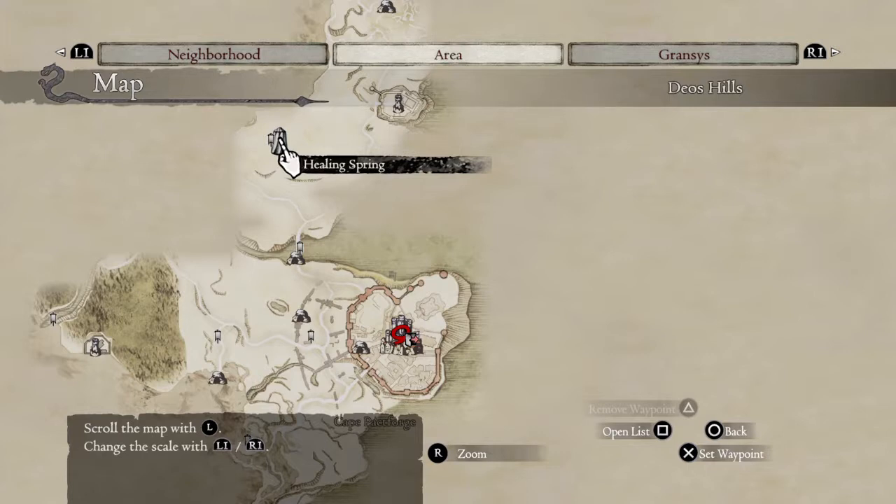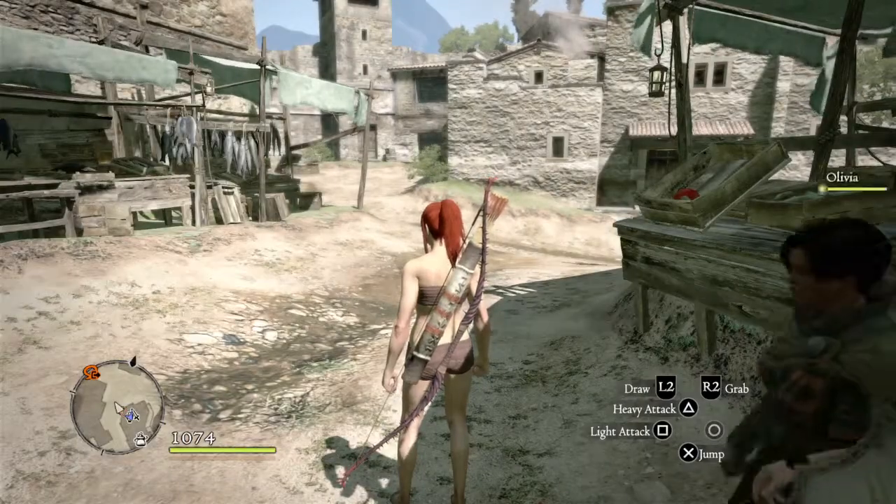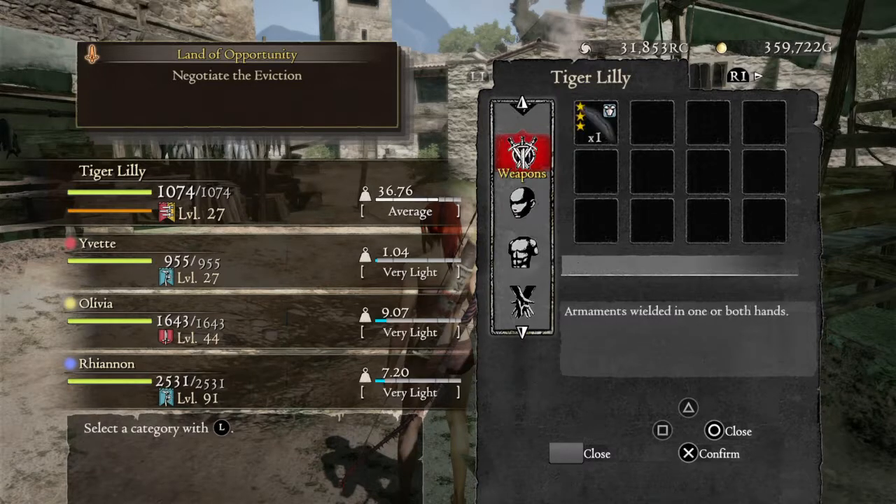You will have a port-a-crystal with you — you get one, I forget exactly where. Place the port-a-crystal at the healing spring. That way you don't have to run through everything each time — you can just fast travel right to it. So now I'm going to use my port-a-crystal.